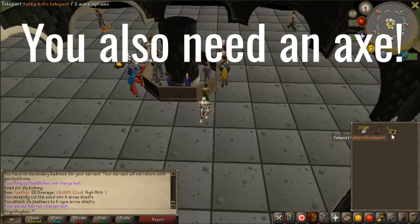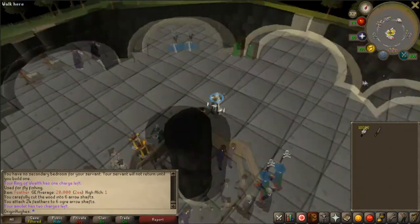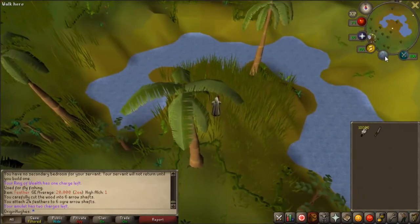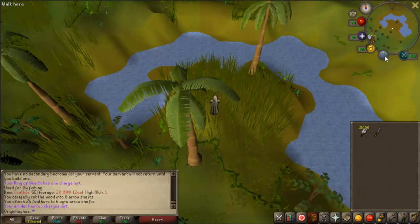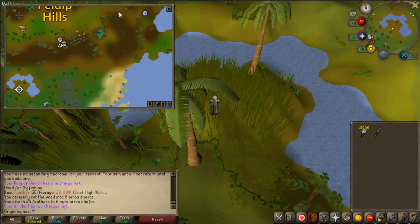You can buy a Feldip Hills teleport scroll, which are currently in the GE for about 3-4k. Or if you have fairy rings unlocked, the fairy code is AKS. I'm going to show you the way to get there with the Feldip Hills teleport since that takes you slightly further away and I can show you from there. When you click teleport it'll bring you to this location, and AKS puts you here — the location we want is just over there.